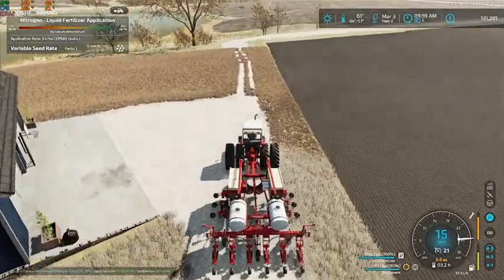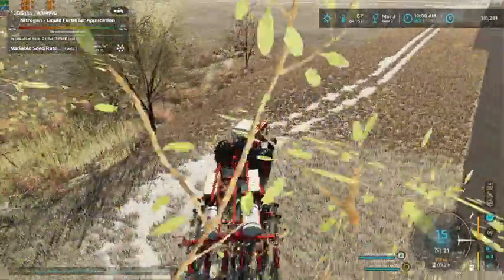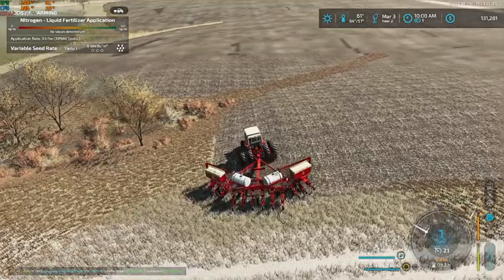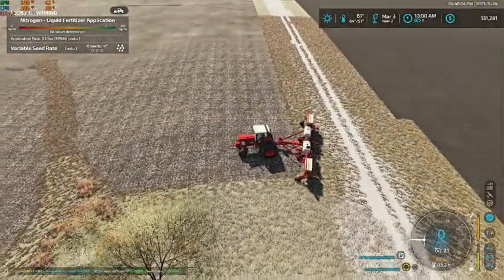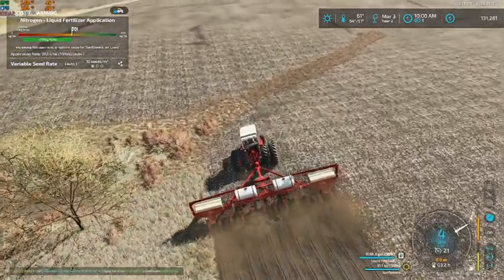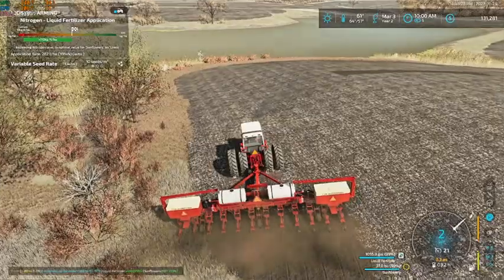We'll jump down here onto this section line and go on over to our field. I think I'm just going to plant directly over the waterways rather than going around them and spending the extra time - mainly this one right here. This portion is actually just grass over top of the field, so it just kind of got rid of the grass there.